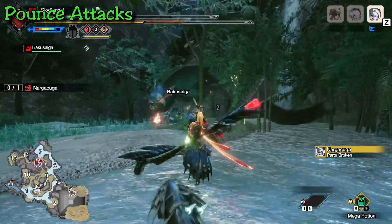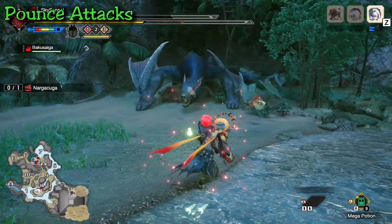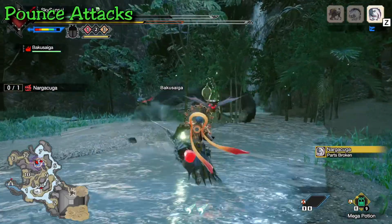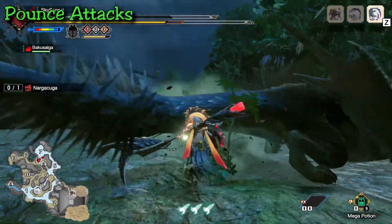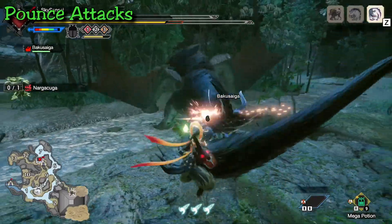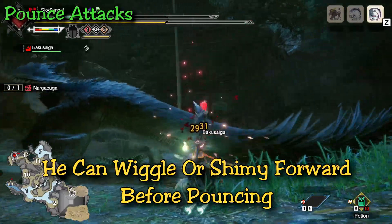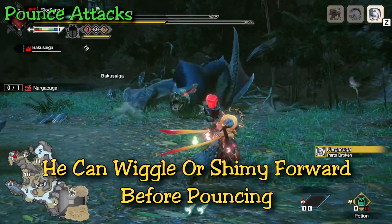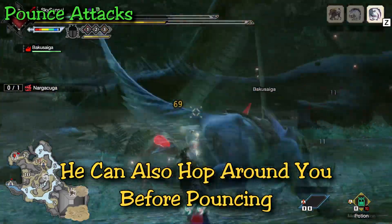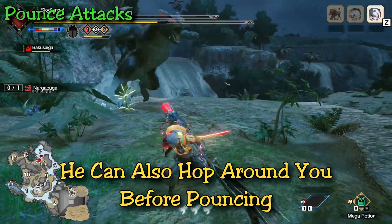My recommendation is to go for the tail — it's one of the better opportunities since he takes a break to reset after this pounce. You can also counter this move since he always stands still to reset after. Note that he can also do the belly flop on its own — from standing still with a little wiggle, or after repositioning around you with a quick jump before launching straight into it.